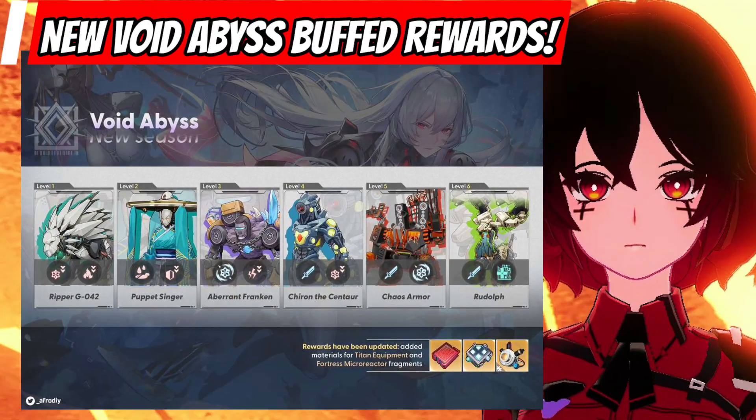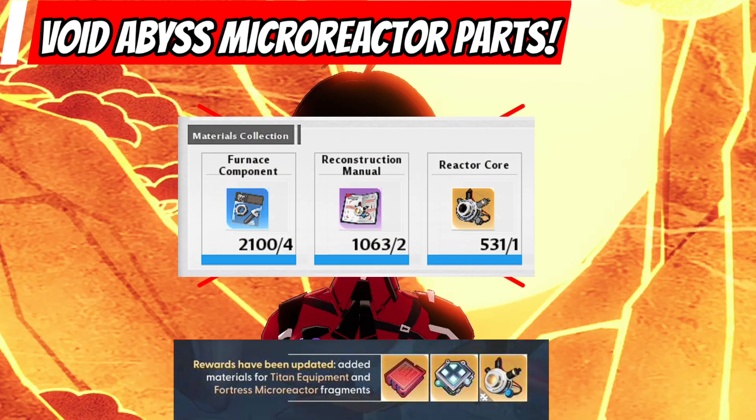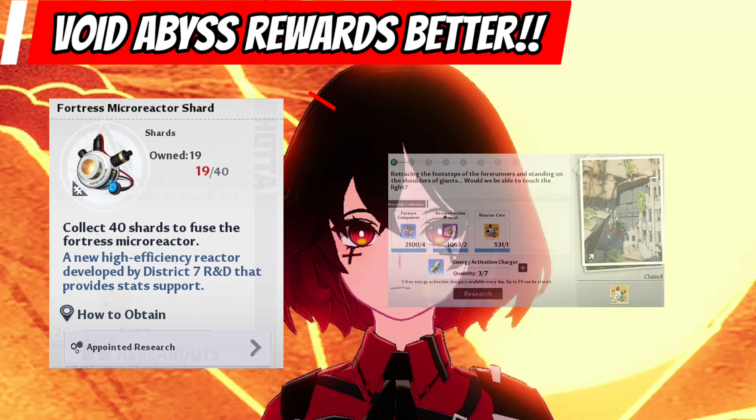Hey there — new Void Abyss for the month of June just got released. Basically, this time we are now able to get micro reactor shards instead of micro reactor research parts just by completing each stage of Void Abyss. This is a huge game changer since we are now able to form micro reactor gear easily without wasting time waiting.